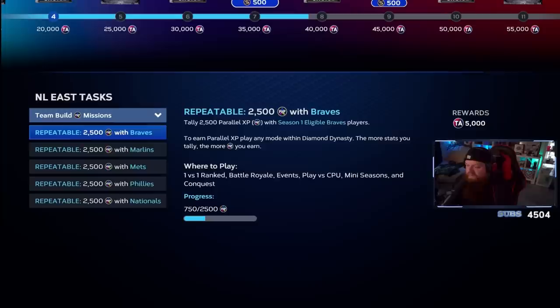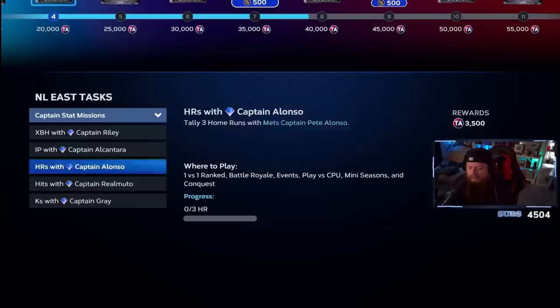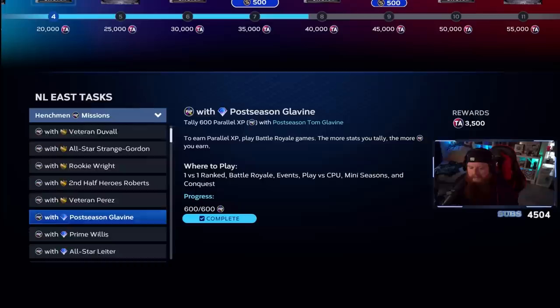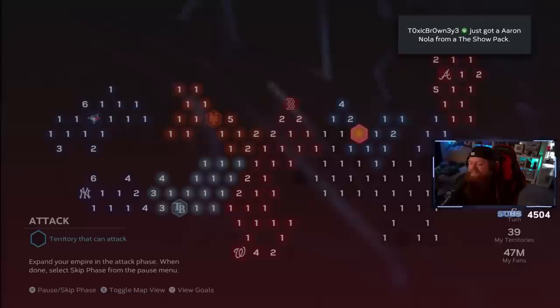I've started to do some of the team build missions. I have players with Braves — I've got 750 XP right now, and this is redoable so I've already completed it once and done it again. I have a couple Phillies in my lineup as well. I unlocked Captain Riley and knocked him out. Then I came down to henchman — I did the Duval missions, Glavine, Utley, all those — just in conquest. I also did the Team Affinity East showdown.